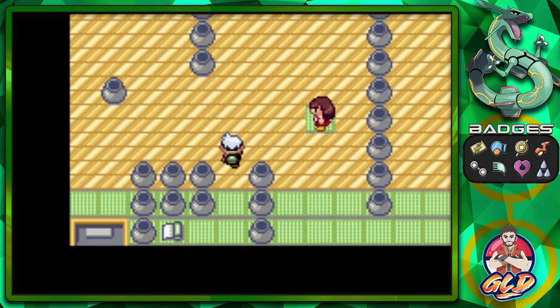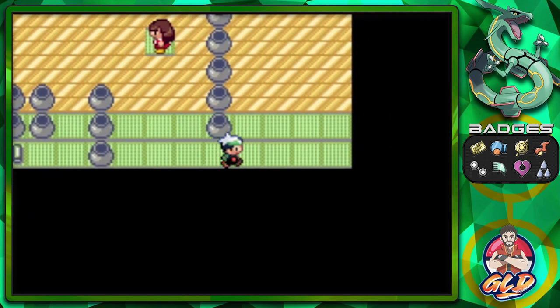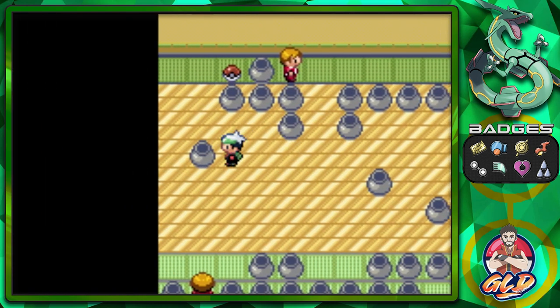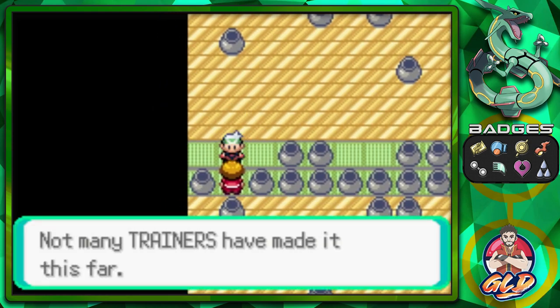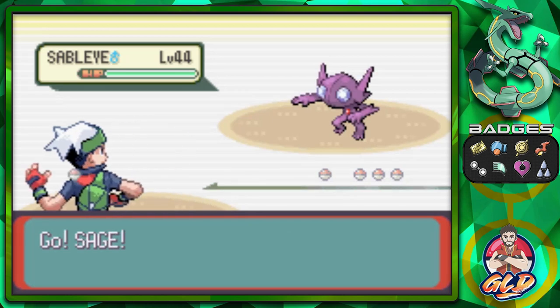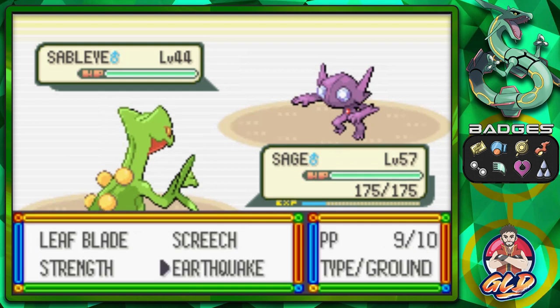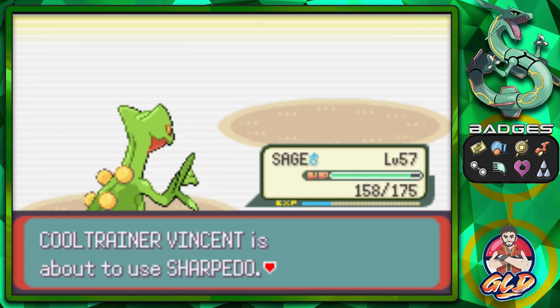Now we have to get to the other room. This is usually the part where I'm a little wary about it — not many trainers have made it this far. Here we are taking on Cool Trainer Vincent, and he is going to be coming out with his Sableye. Sableye can't be affected by Earthquake, and just like that we win.